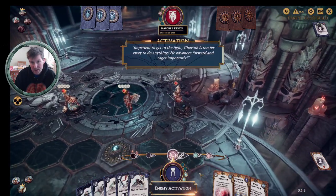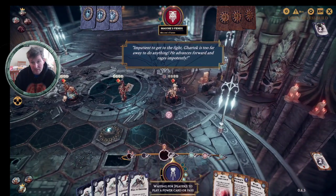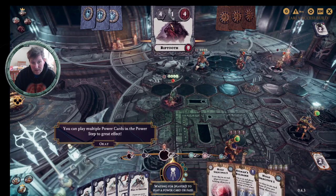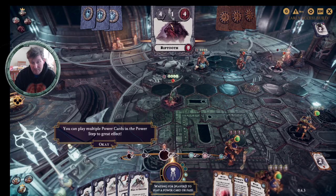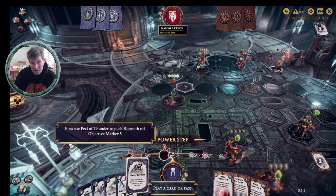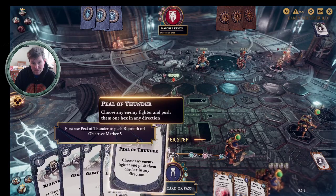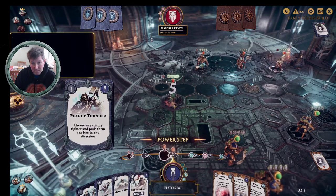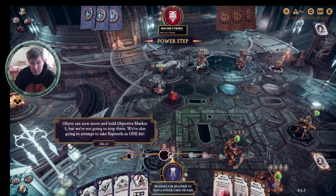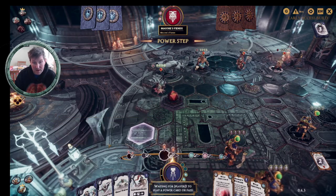The activation — they're going to move forward onto another objective. Now I can play multiple power cards; you can play more than one but you do keep alternating. So we're going to start with Peel of Thunder — drag it forward, click on Rib Tooth, and push him to there. We could push him in any direction, but for the tutorial it wants us to push him there. We can now move on to objective five.